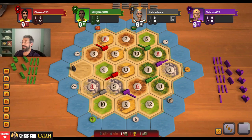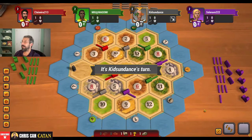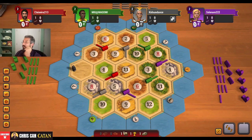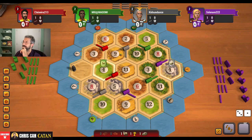How would you not? Well, you couldn't do it. 10-2-9 — cut off the wood port, I think, is actually the play. Yeah, that's what he's going to do. Oh, he didn't do it. Oh wow, he didn't. I thought for sure that's what he was going to do. Shocker.